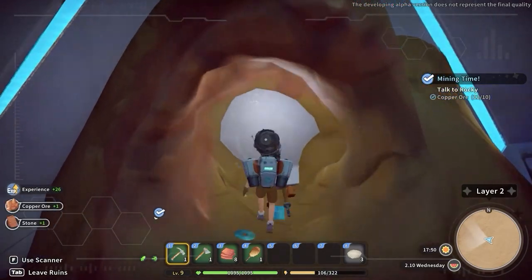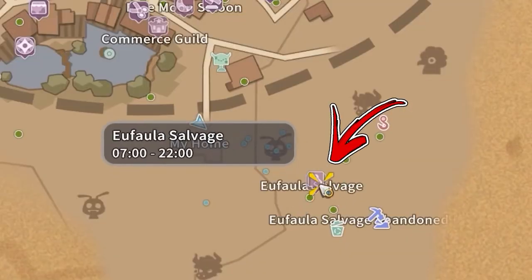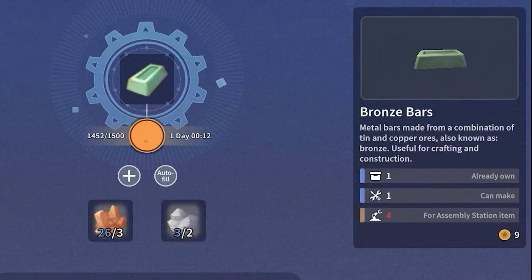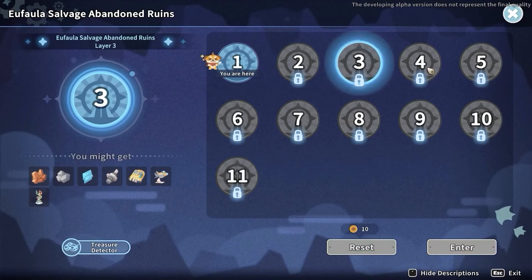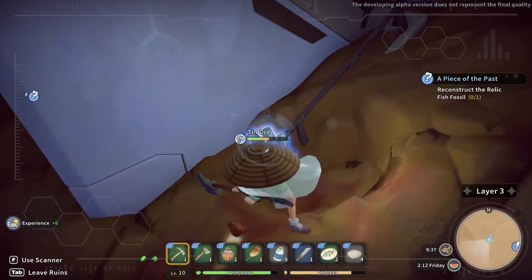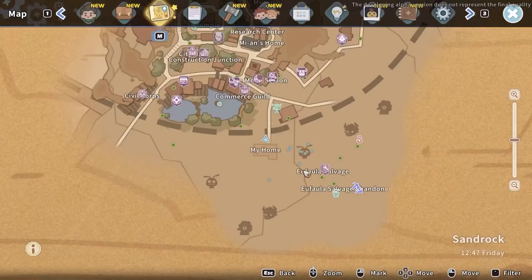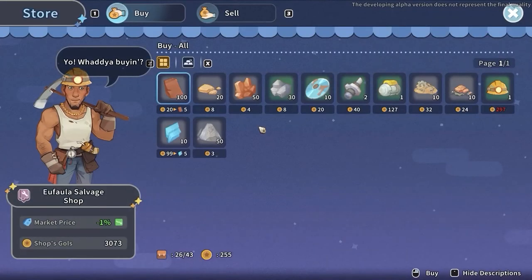Occasionally you will also get copper ore by mining the terrain. Alternatively, if you want to save your stamina, you can reach the Euphala Salvage Shop and buy up to 50 copper ore each day for a price of 4 gold each. Speaking about the tin ore, you need to visit the Abandoned Ruins again and proceed further until reaching the third level, where you will find tin ore nodes. Mining them will give you the tin ore you need. From the third level, you can also occasionally find tin ore by mining the terrain. If you want to save your stamina, visit the Euphala Salvage Shop and buy up to 30 tin ore each day for a price of 8 gold.